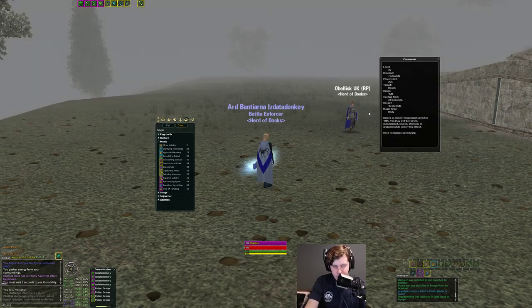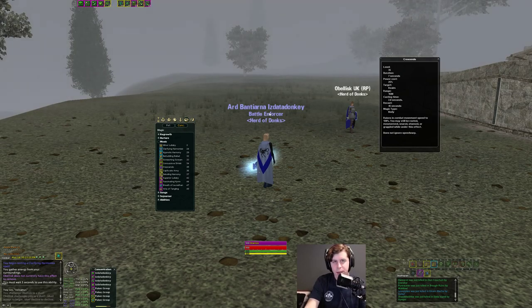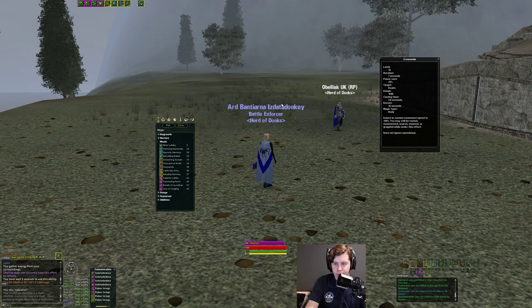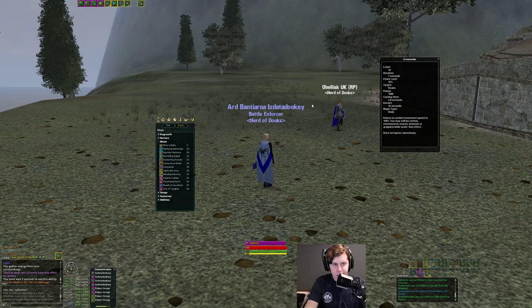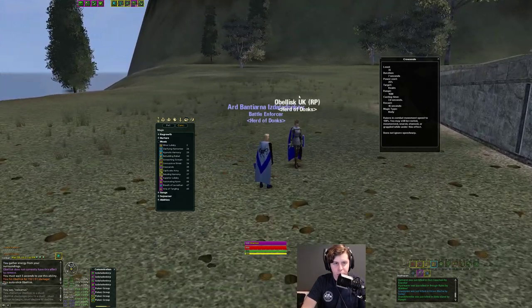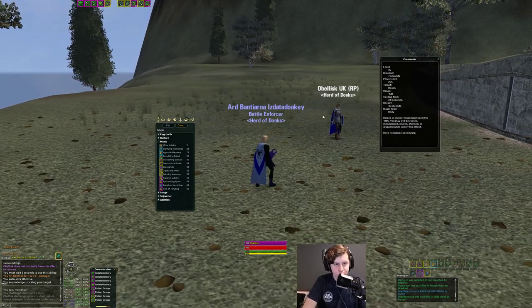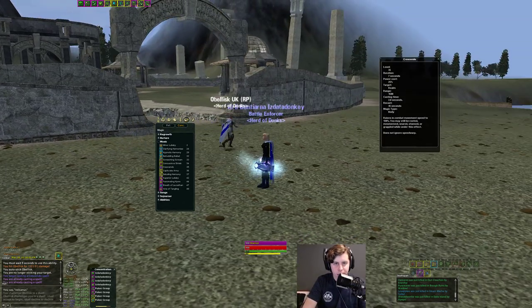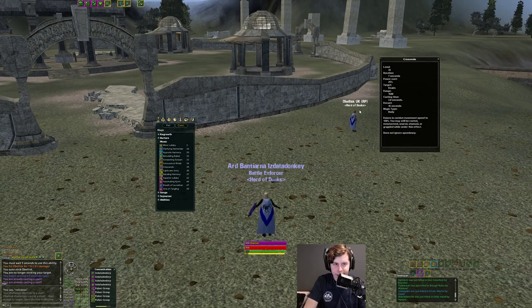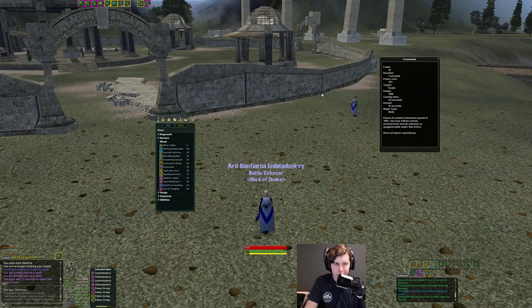Another spell you get is called Crescendo — a castable buff you can use on yourself or Realm Mates. It's a 45-second reuse. What Crescendo does is it raises your in-combat movement speed to 130% of your normal run speed, and it's unbreakable even if you get hit or attack — essentially a get-down version of Charge. You can still be CC'd in it, but it's a really good way to help a teammate get out of trouble. For example, if your Druid has a Merc stuck to him, you can cast Crescendo on him and he'll run a lot faster. It lasts seven seconds. On Minstrel and Scald it's instant, but it's still a great spell on Bard.